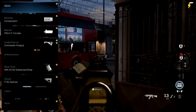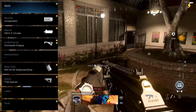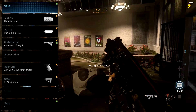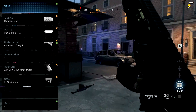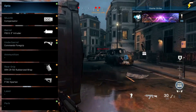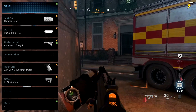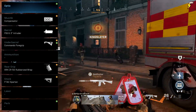Now on to the class setup for the Emissary. Starting off we have the Compensator, which gives you extra recoil control but you sacrifice some ADS speed and aim stability. Next we have the Commando Foregrip — I pretty much use this foregrip for every single AR. I think it offers the most balanced upgrade, helping to improve recoil stabilisation and aim stability.